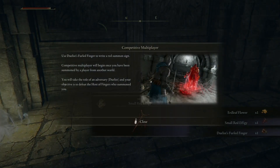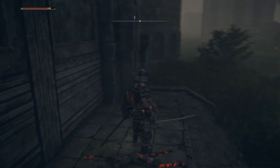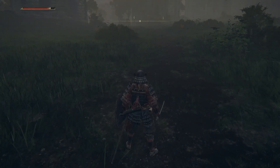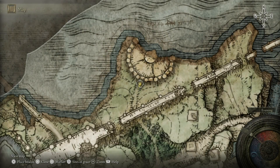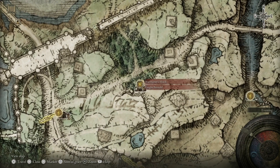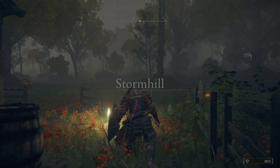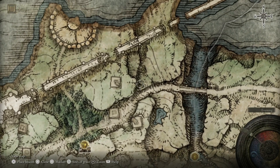Up here we get some stuff for competitive multiplayer: the Small Red Effigy and the Duelist's Furled Finger. This allows you to drop a red sign — when you see a red summon sign on the ground, that's going to summon an invader for PvP. From here, we're going to warp down to the Warmaster's Shack to save us a little bit of horseback riding. Our next destination is over here — there's a Catacombs we're going to head to.